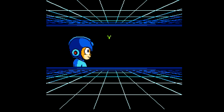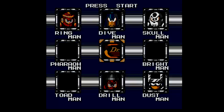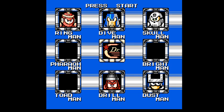He kind of gets chumped by that weapon. You got Pharaoh Shot. This is a really useful ability that lets me fire in diagonals. The only downside is it has very little ammunition. Pharaoh Shot is good against Ring Man, if I'm not mistaken.